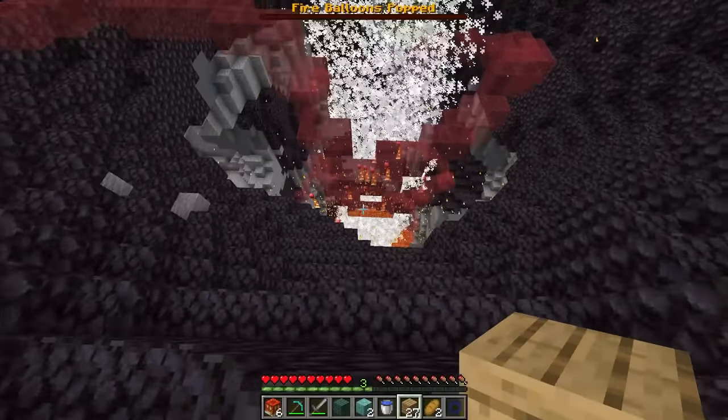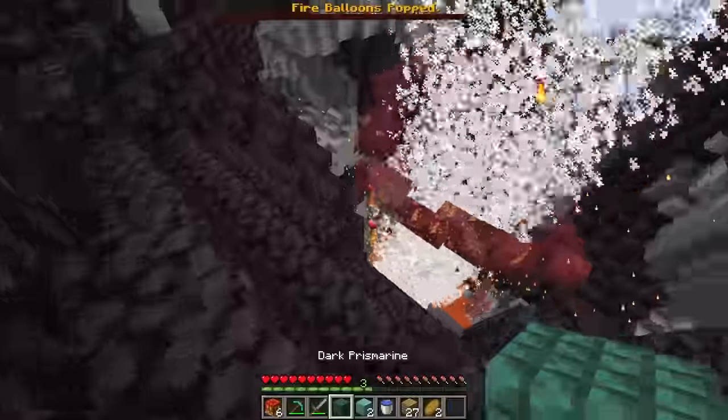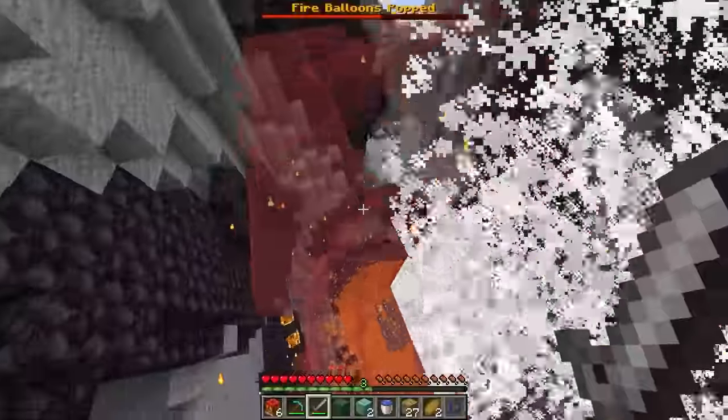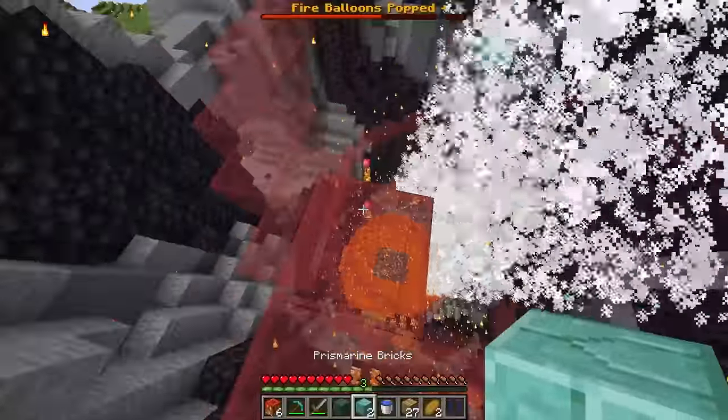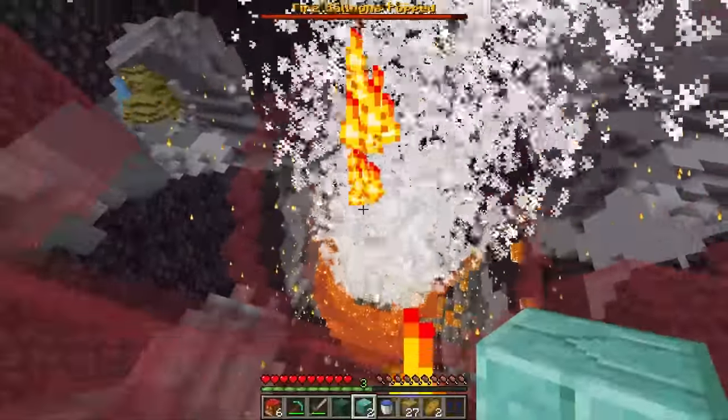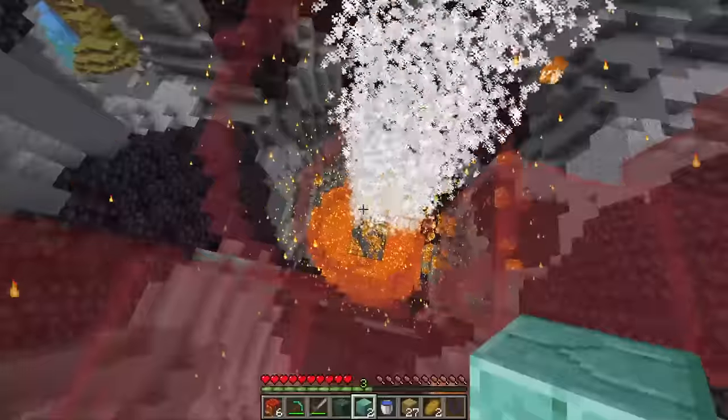Oh my gosh. What the heck happened here? How am I supposed to pop the balloons? Did I use the fire ability? Yes, the fire ability worked. Let me just be careful though. If I jump all the way down, I don't know if I'm going to survive down there. So real quick, we're just going to use the fire ability where we can. I can barely see anything, but I think there's one more in the center. And I think that's good.